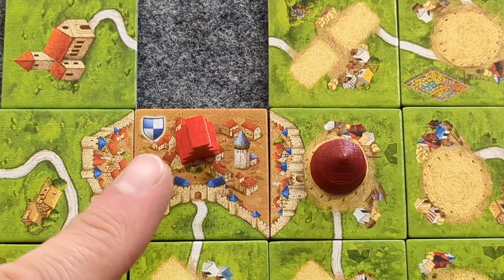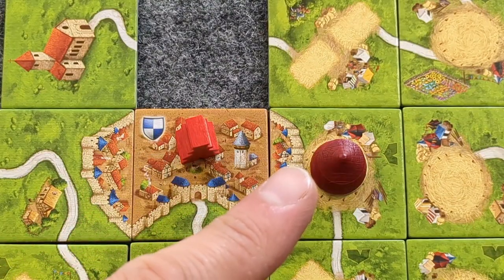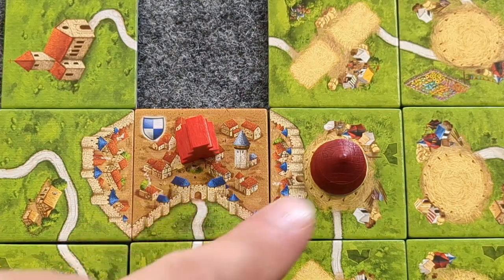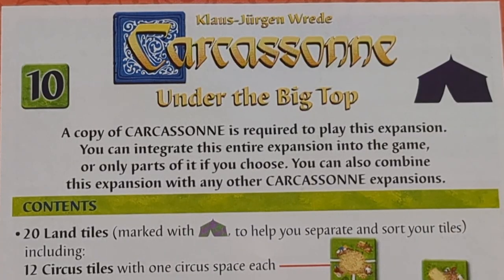At the end of the game, the Ringmaster still scores 2 points per Circus and Acrobat tile that he is on and that surrounds him. Thank you for joining me to learn Carcassonne's 10th major expansion, Under the Big Top. I invite you to join me now as I do a playthrough, then give it my Mega Carc ranking.